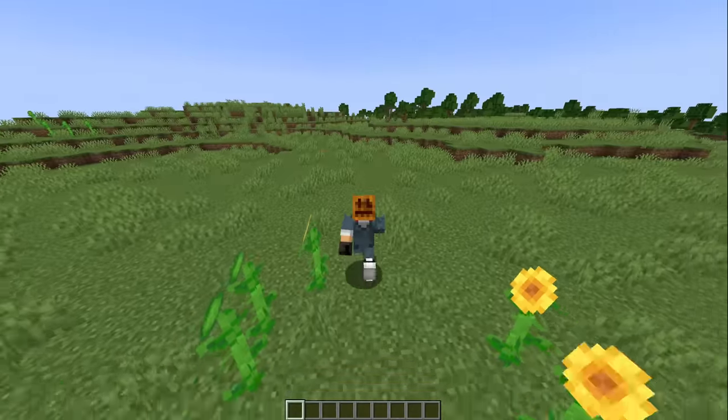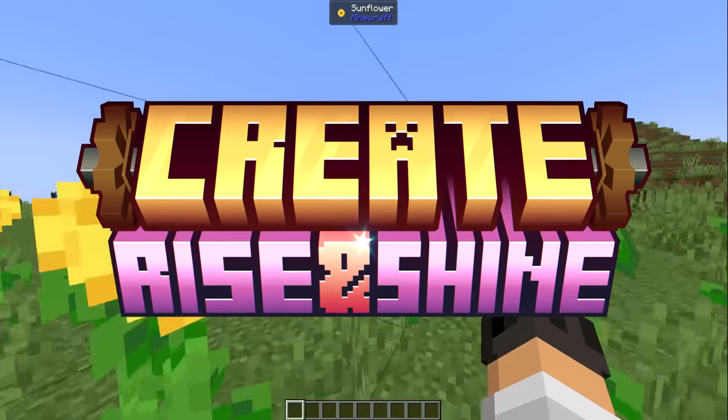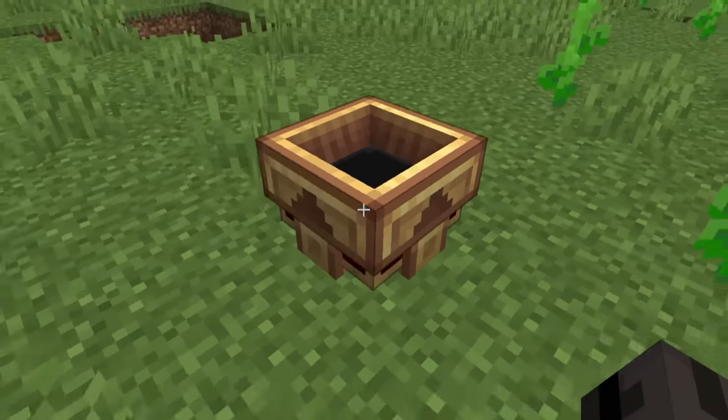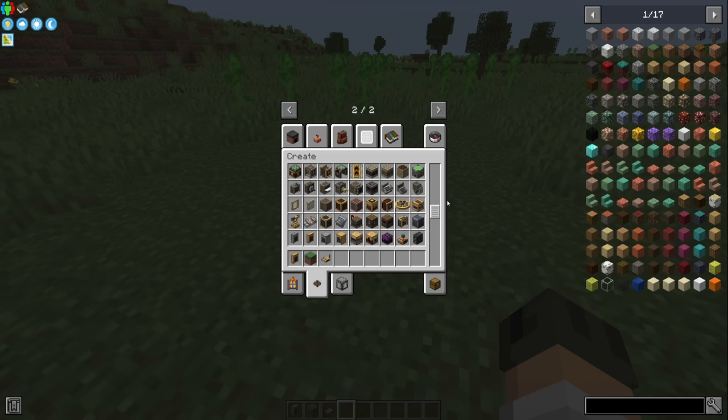Create just released a new update, 0.5.1 'Rise and Shine' I think they're calling it, and it added a lot, including a bunch of texture changes. What did they do to my boy? Why do you look like this? So they changed a bunch of textures and it's gonna take a while to get used to it.